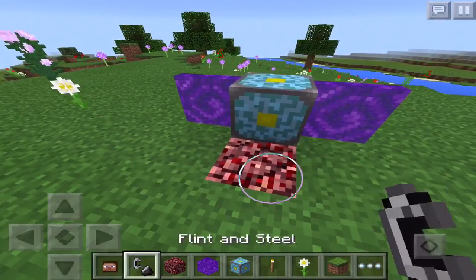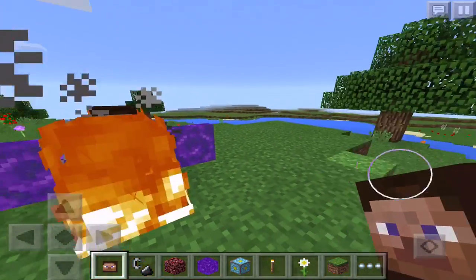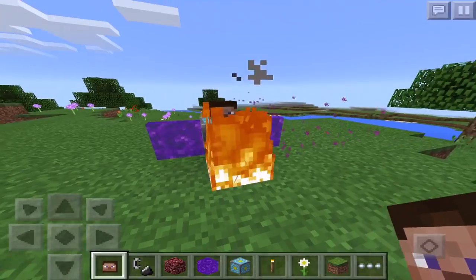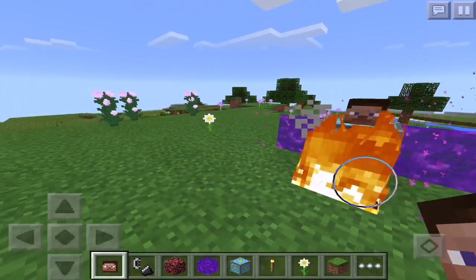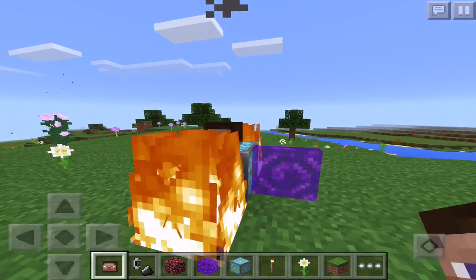Now you'll need to light these two up, and the very last thing you want to do is place down your head. This is what the developers showed us — this is the build they showed us, but they didn't show exactly how to do it, which is where those Twitter guys come in. What they said to do is to be in Peaceful and then switch it to Hardcore Mode.